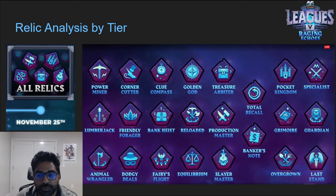Tier four: Golden God, Reloaded, and Equilibrium. Equilibrium is great if you're going for max XP tasks in all skills, but I'm not planning on 25 million or 15 million XP tasks across all skills, so that's a clear pass for me. I'm considering Reloaded — it's really powerful especially combined with the tier two relic. Golden God gives infinite money, infinite prayer, and infinite magic XP which is super nice.